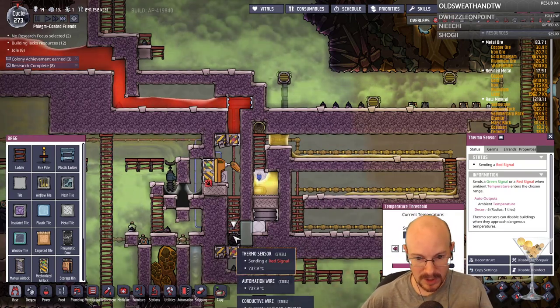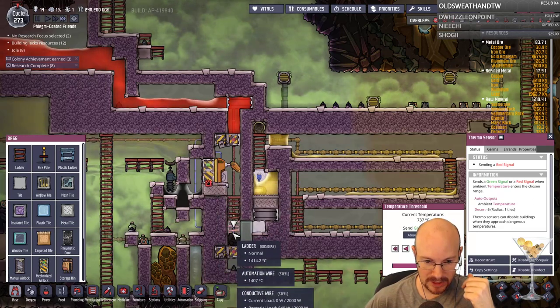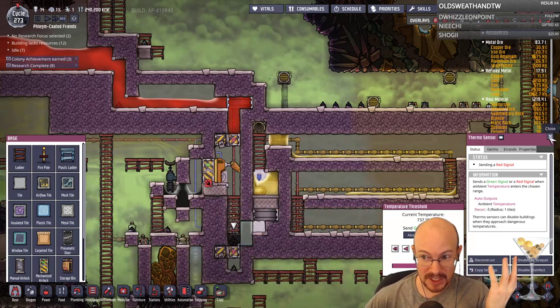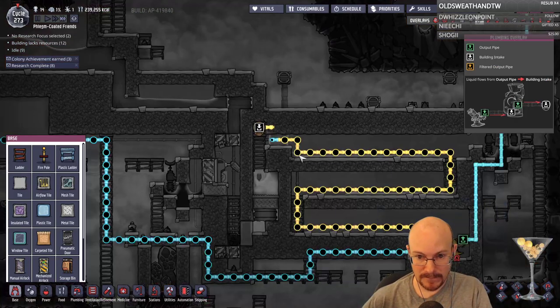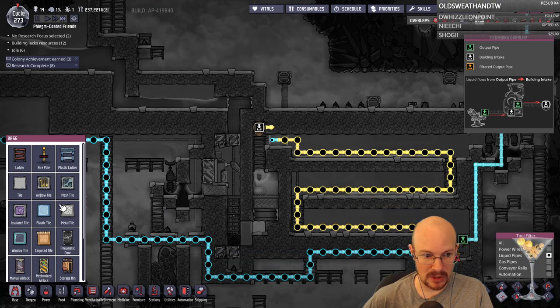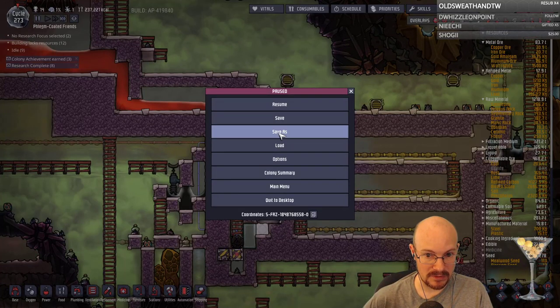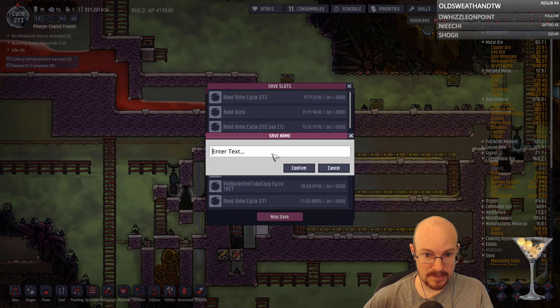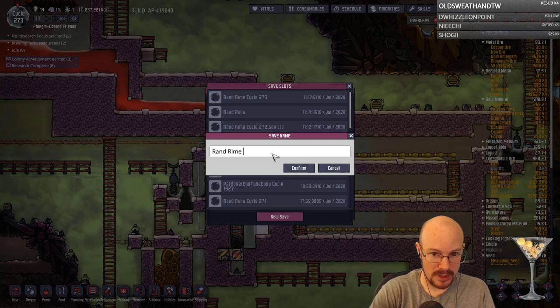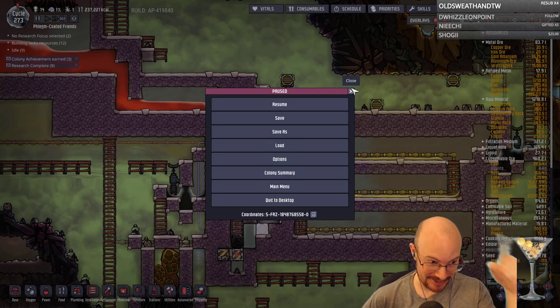So basically, when this gets below 435 degrees from this thing losing its heat, it'll mine it and let that thing through. I think I can start trickling this in. The problem is I have a lot of oil — I think I want to trickle this in slowly. Before I do this, I want to do a new save — save as Rand Rhyme 3. Quick save real fast with a different name before we add in. Good call.